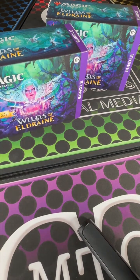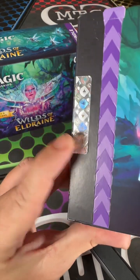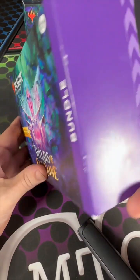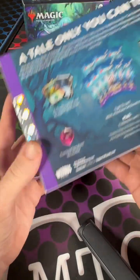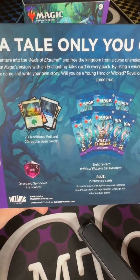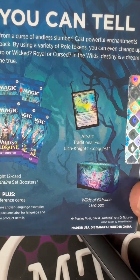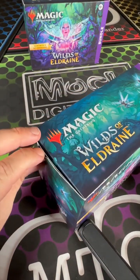We also have one to open so you can see what you might win. One of them at the store looked like somebody tried to open it, so I'm going to open this one so that the one we send off has no scuffs, scratches, or marks on it. We have eight set boosters in this bundle — in case you're thinking about buying them — plus that oversized spin-down life counter, and an alt art traditional Lich Knight's Conquest card.